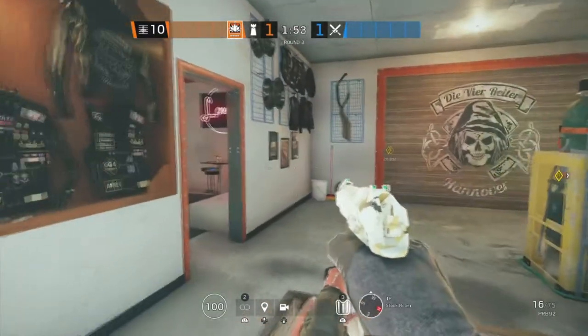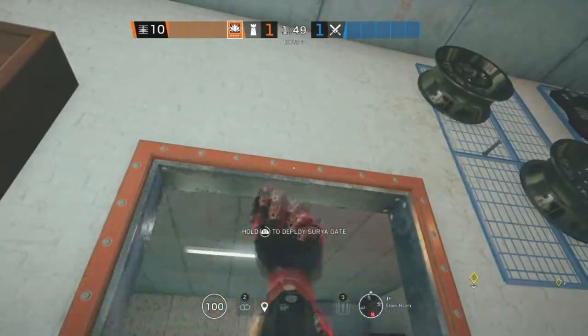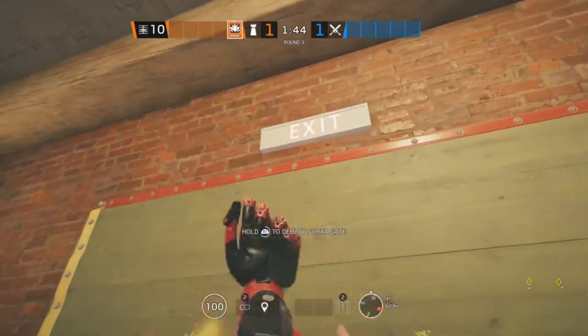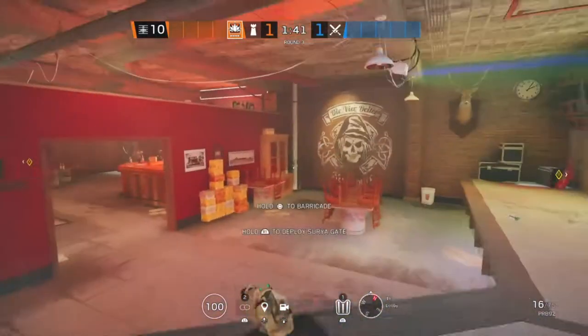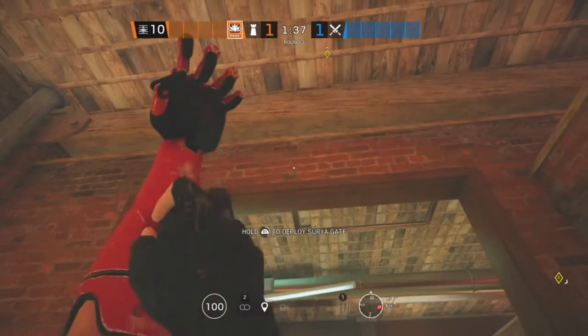The next site for Clubhouse is Bar and Stock Room. Starting off in Stock Room, we're going to be putting an Aruni on this doorway. The second Aruni is going to be on the main doorway in Lobby, and the last one will be all the way over here in Bar on this doorway.